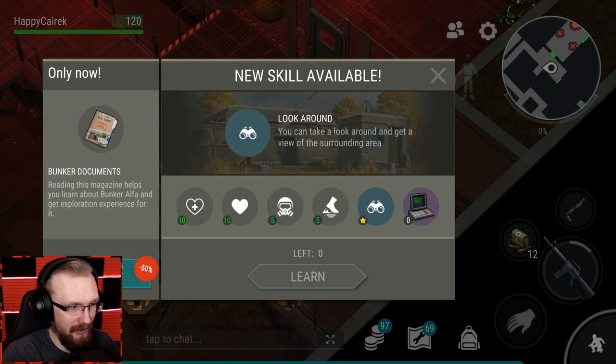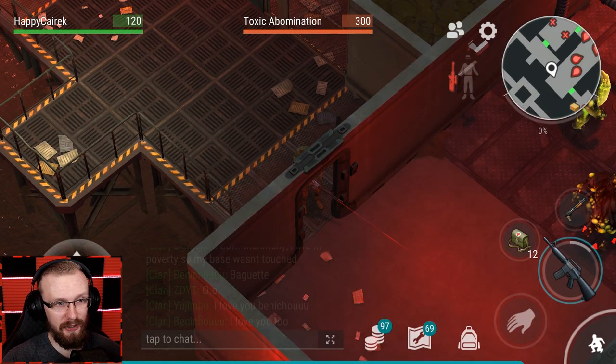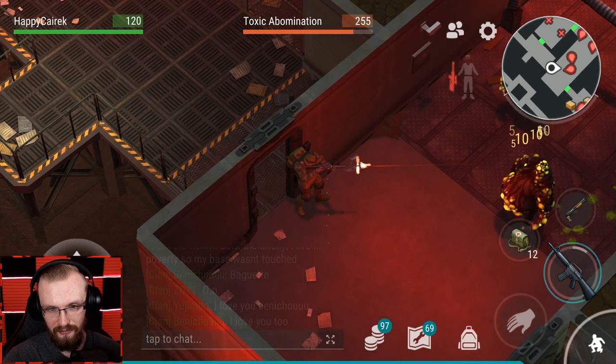Yes! At least we got the look around skill - now I can check it out and see how it works. One more skill left and I'll be done with Alpha Bunker. I already have all the skills in the mountain area and forest area. The only things left will be the oak area and winter area, and then I'll be done with all the skills.